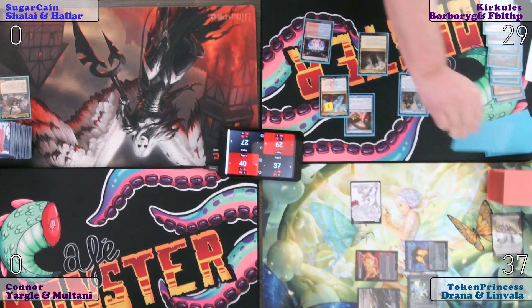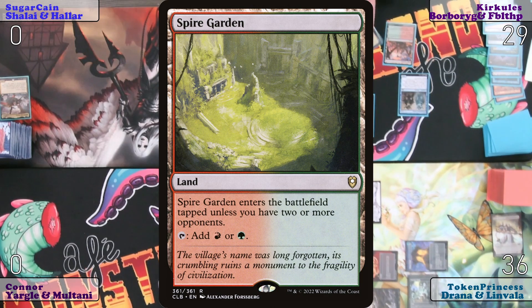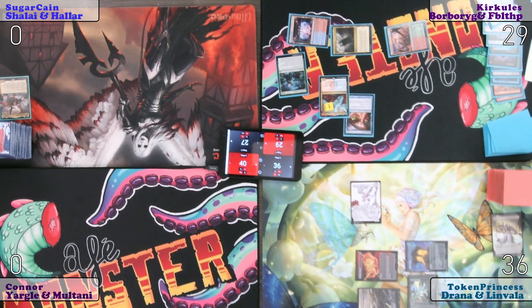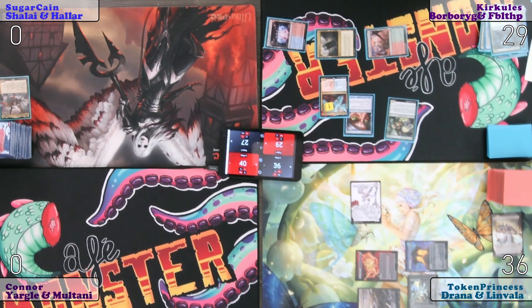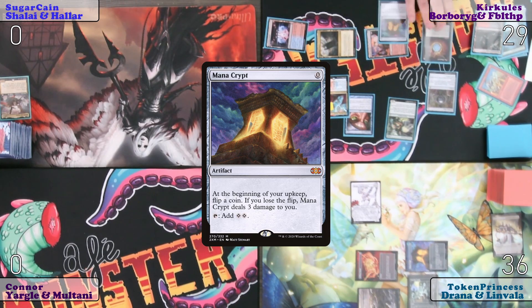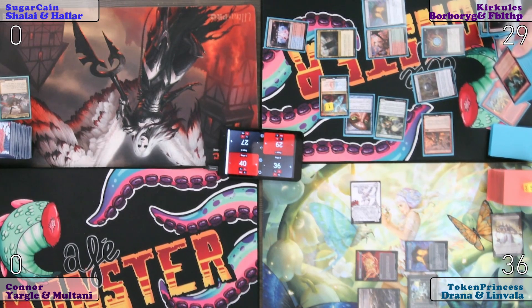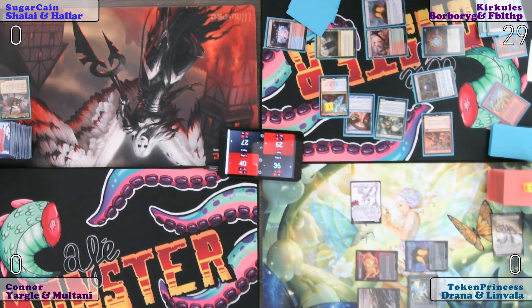Untap, upkeep, draw. I will deal one damage to you with Niv-Mizzet on the draw, but I will decline the draw from the enchantment. I certainly have a land to play — Spire Garden. Three mana. I will cast Eldritch Evolution, sacrificing my Phantasmal Dockside to search for a four drop or less and put it on the battlefield. Eternal Witness onto the battlefield, returning Glint Horn Buccaneer. Play Mox Diamond discarding a land, Chrome Mox exiling an Orcish Lumberjack, play a Mana Crypt. Red, red and two — cast Glint Horn Buccaneer. Move to my end step, discard down to seven, dealing 54 damage to you. GG.